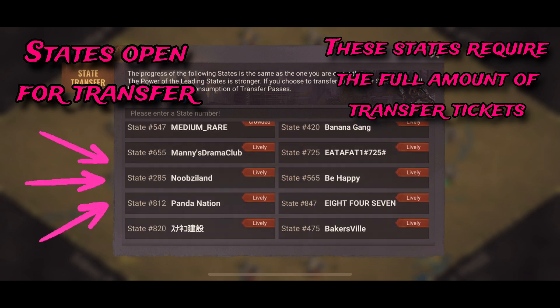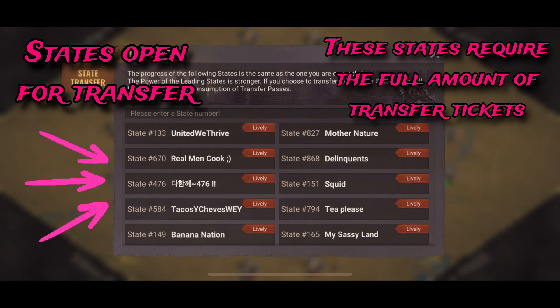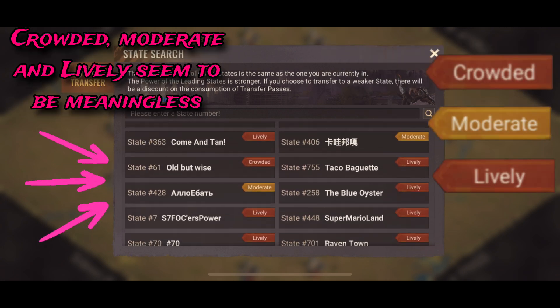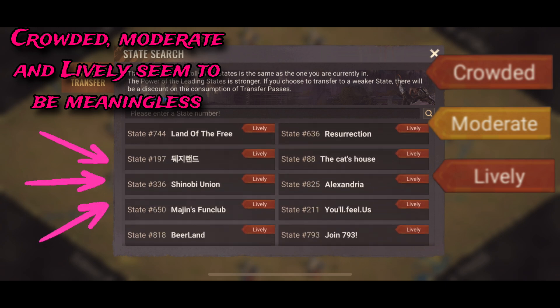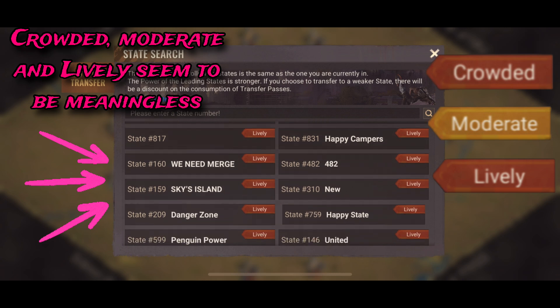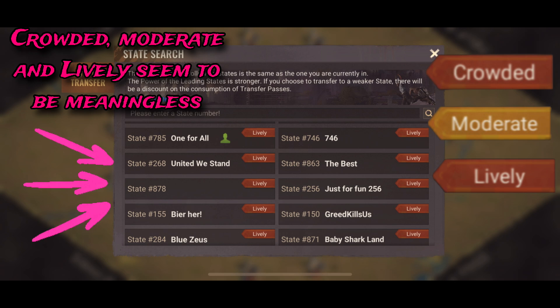Open states require the full amount of transfer tickets — like I need 45. They have crowded, moderate, and lively listed on them, which I think is pretty meaningless because I'm in state 7085 right now and it's literally two alliances, so I'm not sure what they consider lively.